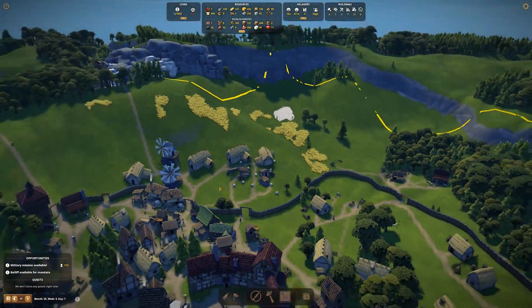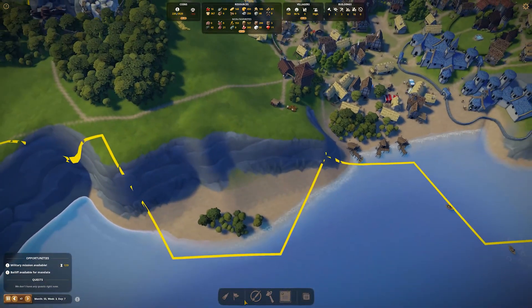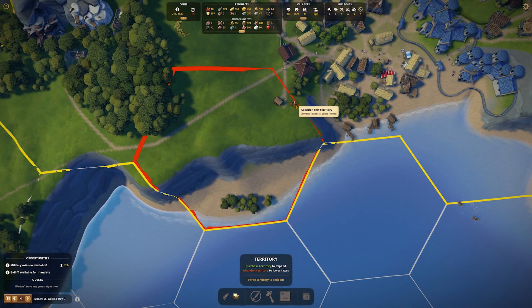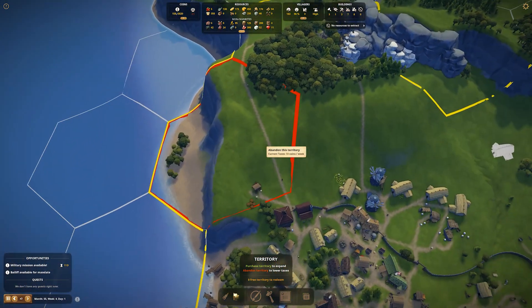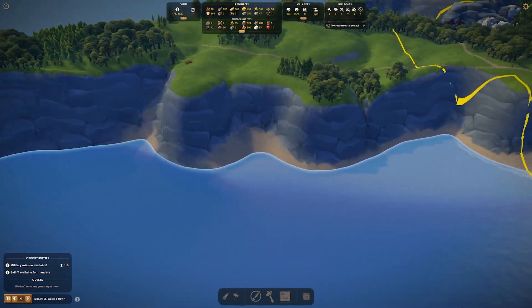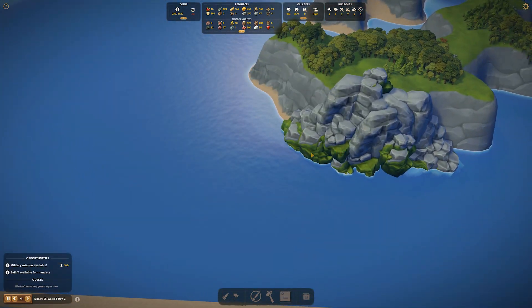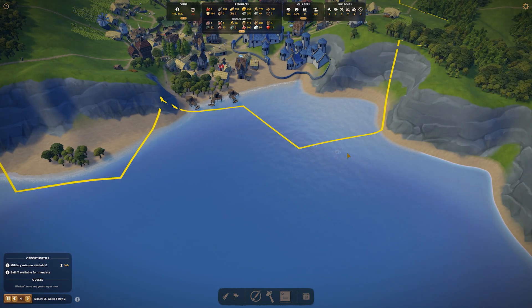We're still really light on cash flow, and the problem is that we've had to expand quite a bit. This space here is almost dead space - the only thing that happens here is these people have berries. If we look at territory, the only thing currently happening here is about four berries. I wonder if the berries they're making are even covering the cost of the 50 coins a week that this space costs. There's not even any fish over here - it's not even worth building more fisheries because they'll end up overfishing it.